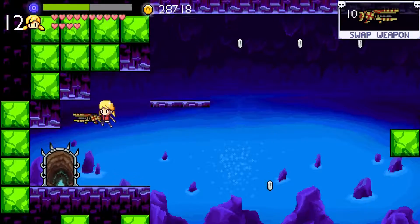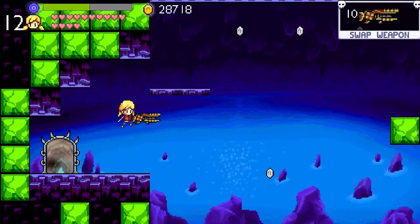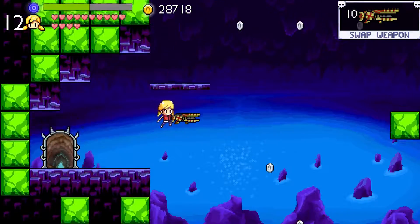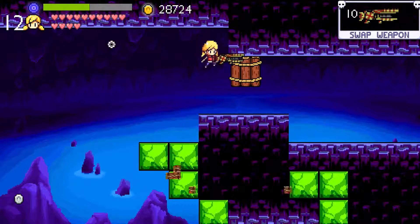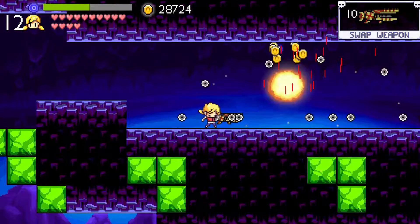In this part I'll be covering chapter 3, the Dying Light. In addition to the grinding I did for weapons, I leveled up Callie up to level 12, and I have over 28,000 gold. I bought the coin multiplier from Lloyd's shop, so now I should get twice the amount of coins. I'm going to be extensively using the blade gun to speed up the process.